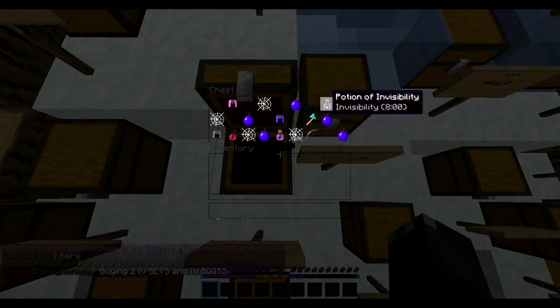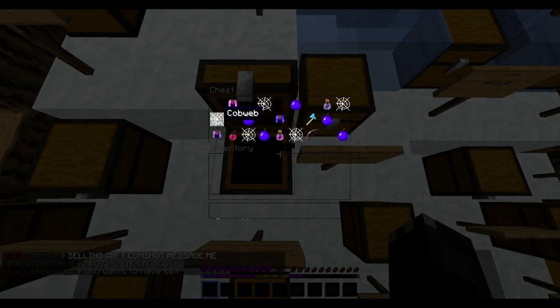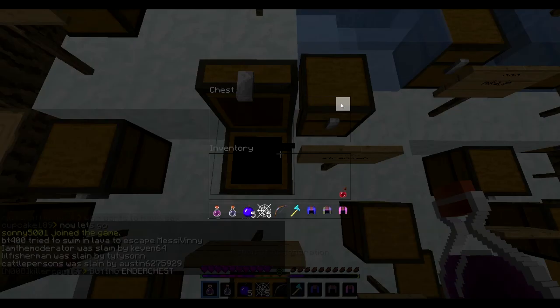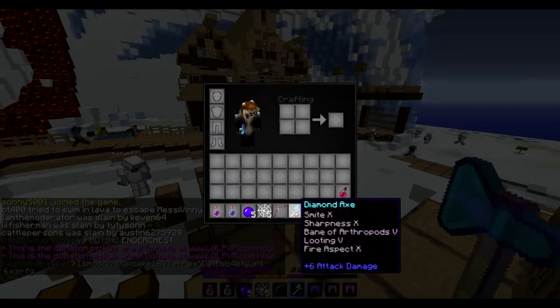You got a battle axe, pretty cool, pretty cool. This is the $25 one, so I got a battle axe, three IV helmets. Just get the stuff out — battle axe, Power V, Punch V, some golden apples, and stealth and stuff. That's so cool. Battle axe!